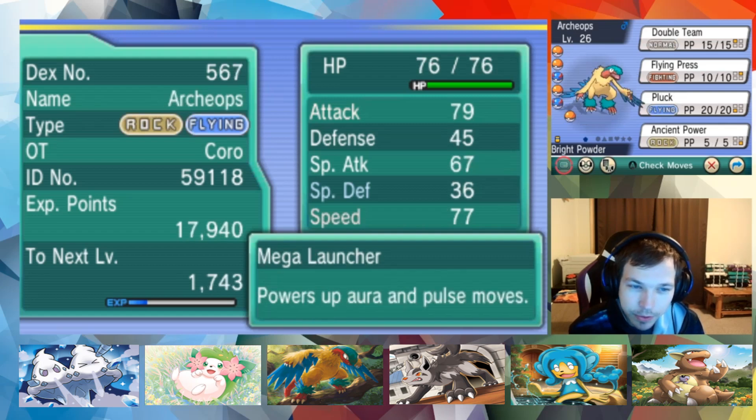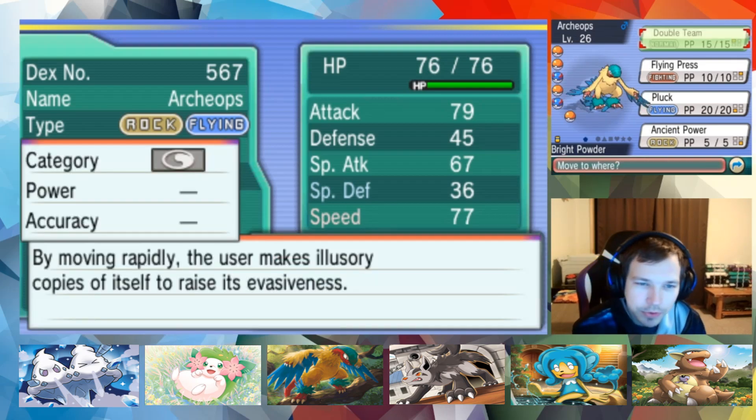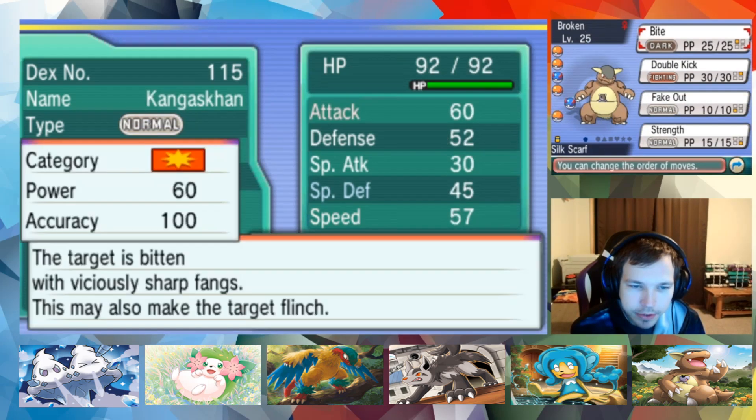Next we got Broken, our Kangaskhan with the Silk Scarf, Gale Wings, with Bite, Double Kick, Fake Out, Strength. I don't know what flying move I could teach - flying moves generally aren't that great unless it's like Brave Bird. Wing Attack is technically one of the best, I guess Drill Peck too for playthroughs. And then we got Archiops with Bright Powder, Mega Launcher, Rock, Ancient Power, Pluck, Flying Press, and Double Team. Let's switch these - this is the competitive player in me.